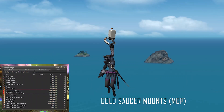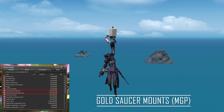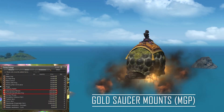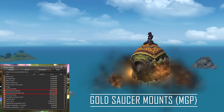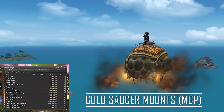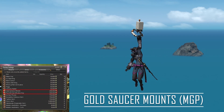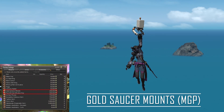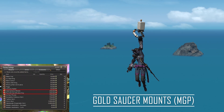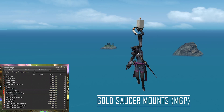When it comes to the Gold Saucer, there are two mounts that are cheaper than the others. There's the Pod 602, which is a new addition and costs 300k MGP, and the Adamantoise, which is 200k MGP. You can exchange your MGP at the Gold Saucer attendant in the entrance square within the Prize Claim menu. Even if you only do fashion reports for your 60k MGP a week, these two can be inexpensive additions to your mount roster within a few weeks of minimal effort.